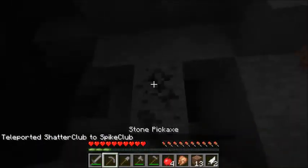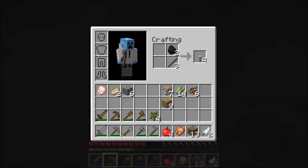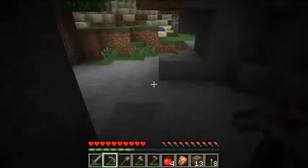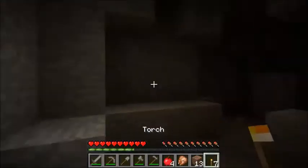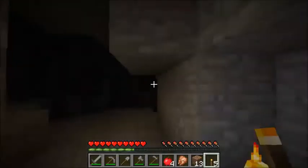This is the cave biome. It's kind of hard to see, so here's a quick tutorial on how to make torches: just put some coal on top of sticks and you're good. They will provide adequate light. Normally in caves there is a very, very good chance of finding flint and other minerals. Be careful you don't fall down anything — that wouldn't be very good.